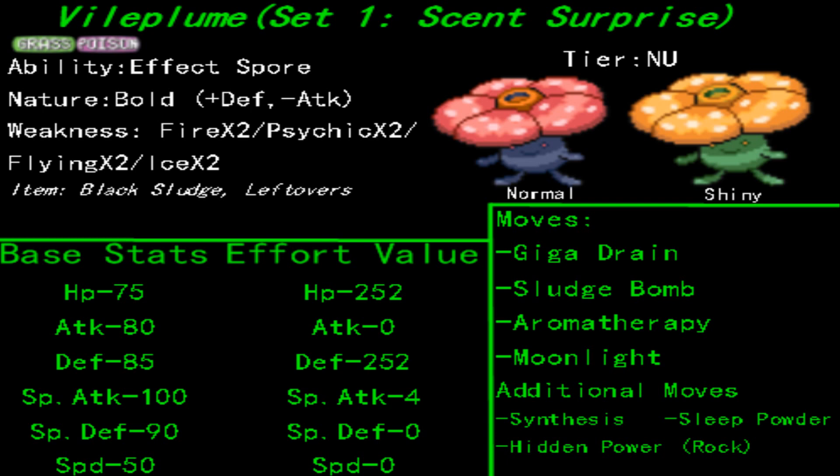This flower doesn't just look pretty — it smells wonderful too. Aromatherapy allows your team to have a fresh reset on any status conditions such as poison, burn, or sleep by sending this Pokemon onto the field. Say your sweeper was hit with sleep and, because of Black and White sleep mechanics, you don't know when it will wake up and you don't want to waste any health points leaving it exposed to your foes — switch it back, send out Vileplume, and Aromatherapy will take care of it all.